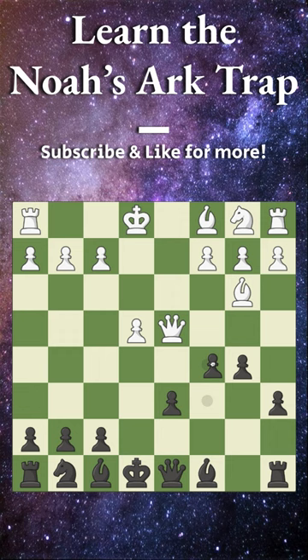Now we push all the way up to c4 and their bishop is completely trapped — we are simply going to win it. Their best try here is probably queen to d5, attacking our rook as well as threatening checkmate. But here we have bishop to e6, attacking the queen as well as defending the rook.